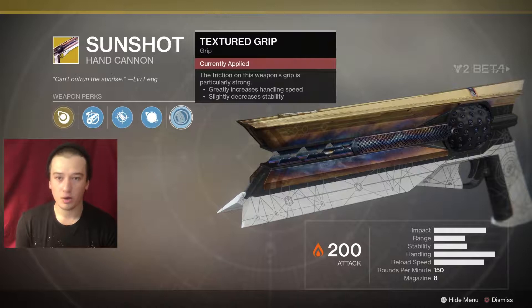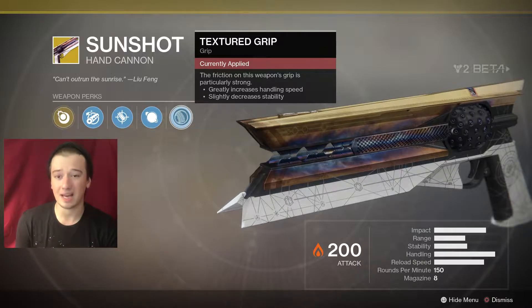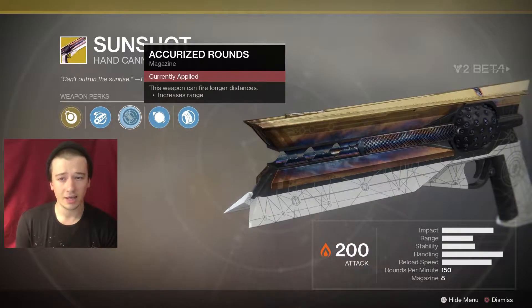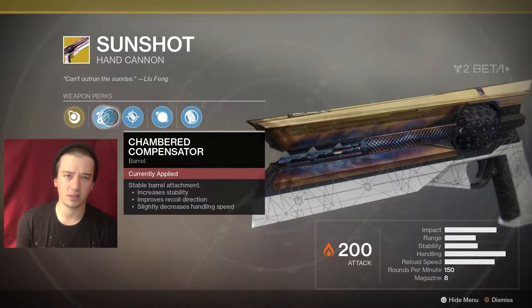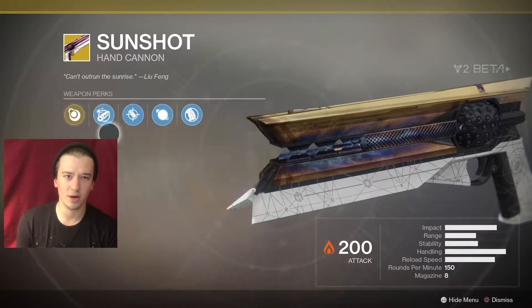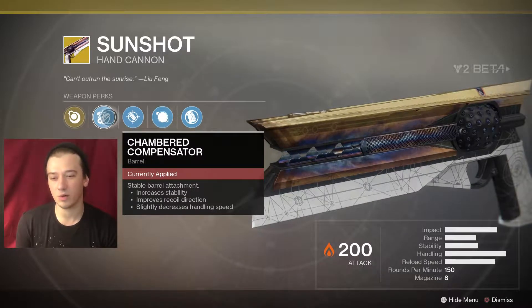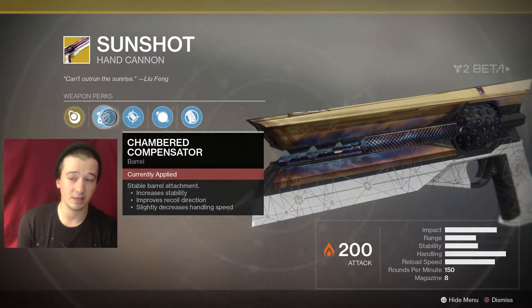So the Sunshot. We're running Textured Grip which greatly increases handling speed — almost has max handling speed. We have Sunblast which is kind of like a Sun Thorn. Accurized rounds for really good range. Chambered Compensator. I'm actually surprised there are no other perks — maybe that will change. So we've got increased stability, increased recoil direction, and slightly decreased handling speed. We can't compare that to anything though.